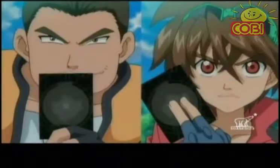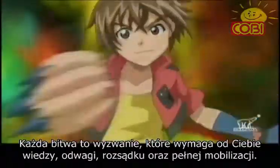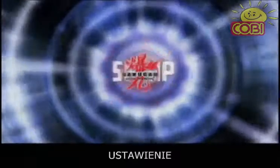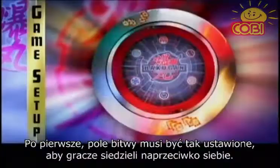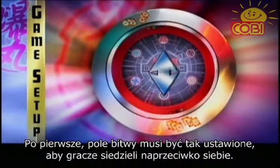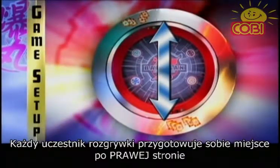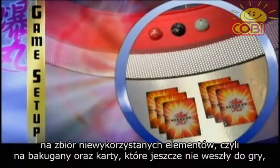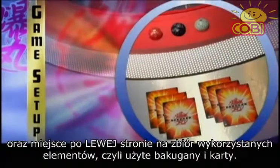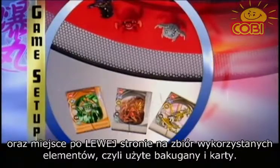That's where you come in. Every battle is intense and requires all the wit, knowledge, and courage you can summon. Let's start with a two-player game. The game area must be arranged with both players sitting directly across from each other in the field. Each player will create a space on their right for unused Bakugan and Bakugan cards — their unused pile — and a space on their left for used Bakugan and Bakugan cards — their used pile.